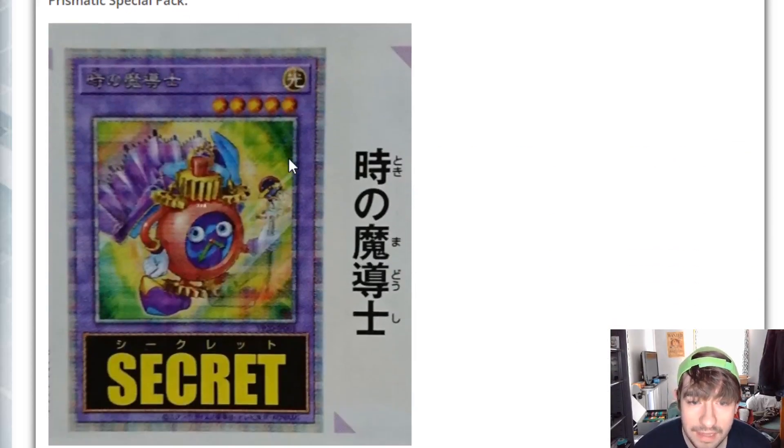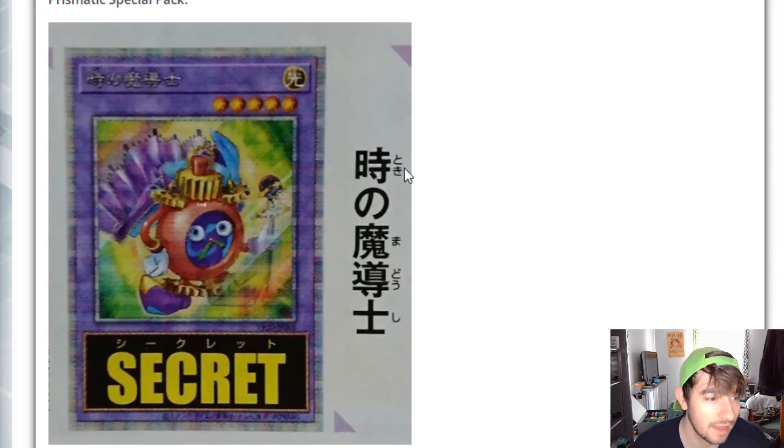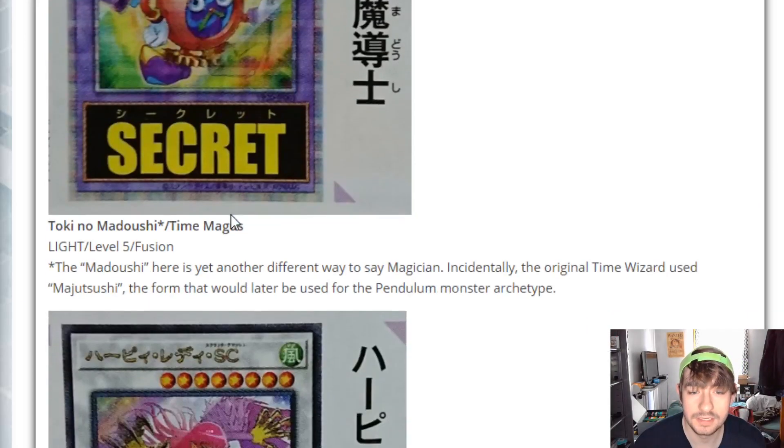Starting here, we have a new Time Wizard Fusion card, which is really, really clean. Time Magus is the first translation — it probably won't stay the same, but still. It's really cool. I love Time Wizard, it's such a classic card. He looks awesome here and I'm really excited to see what he does.